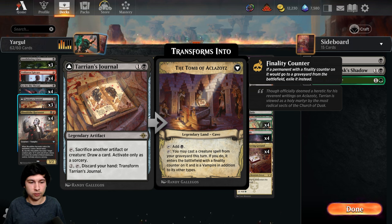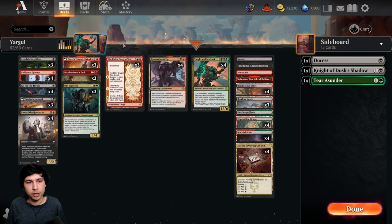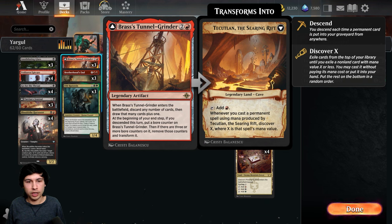The other side of Tarion's Journal — discard your hand and transform — is pretty good. It allows you to reanimate creatures one time from your graveyard, but you have to discard your entire hand. Still relevant, but not as good. The Tunnel Grinder is a card for three mana that discards as many cards as you want, and you draw that many plus one at the beginning of your end step. If you descend it, you put a counter on it; at three counters it transforms into a land that allows you to discover.